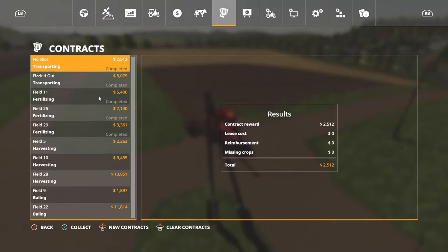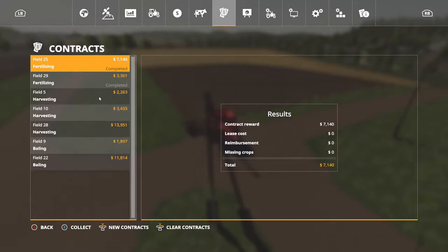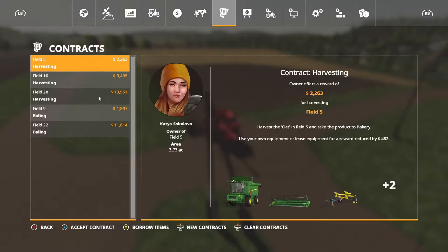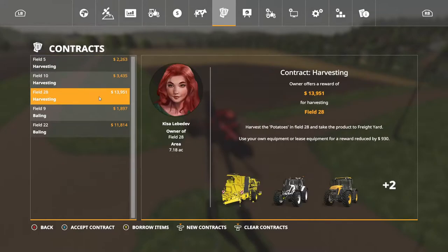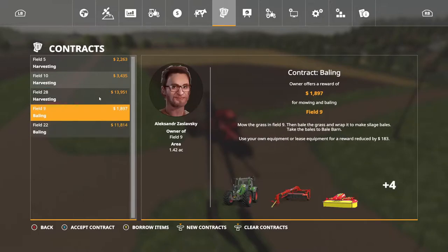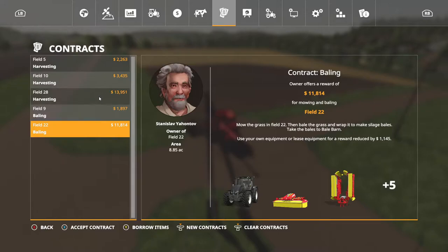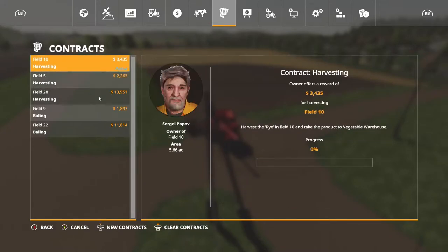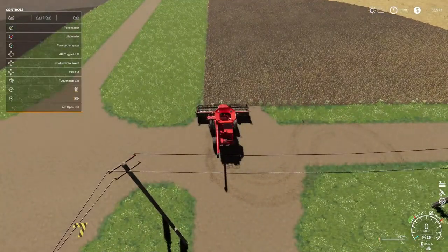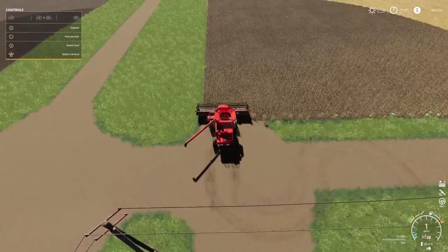We've got fertilizing on fields 11, 25, and 29. There's the rye on field 10, and also potatoes — two bailing contracts. This one is worth doing because it's $11,000 — I'll do that off screen, not today because I've got some things to take care of. We are going to do the rye contract on field 10, so we'll accept that and get somebody working on it.